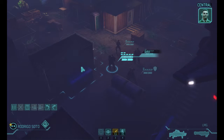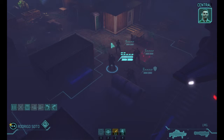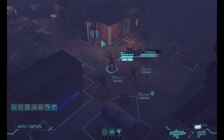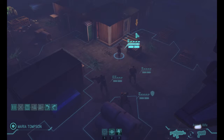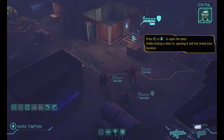Hold on, soldier. Before you move out, let's see what's inside that building. Your squad mate is closer, so let him check it out. Use left shift and tab to change current soldier selection. On my way. Good. Now open the door quietly, so you don't reveal your position to the enemy.